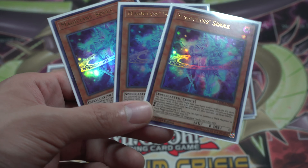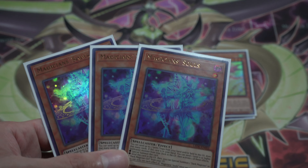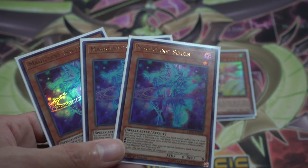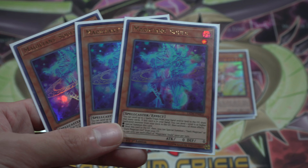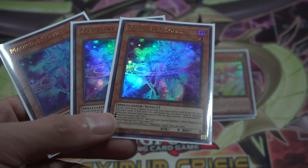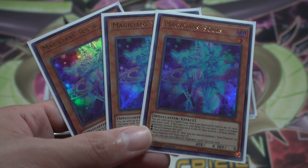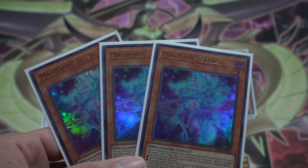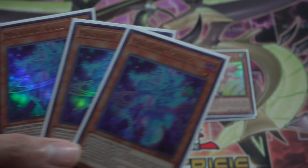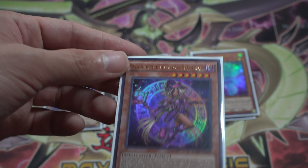Now on to our draw engine. I still do play Magician's Souls — it's really amazing. It gets a free summon basically if you send a level six or higher spellcaster, and it can discard two spell or trap cards you don't need and refill your hand by drawing two cards. Really good. If you can't afford it, just play Waterfalls of the Dragon Souls — it's a good budget alternative because you can send a wyrm-type and draw equal to the number of cards sent. Three Magician's Souls.